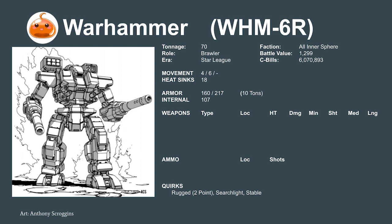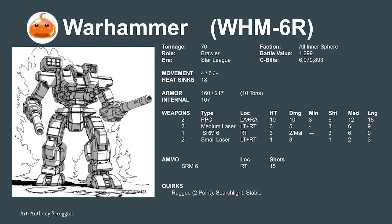The Warhammer is an offensive powerhouse with an answer at all range brackets. At long range, it's armed like a sniper with two Donal PPCs to punch a hole in its enemy's armor. Then, when ranges close, it can swap to a brawler with two Martell Medium lasers and a Hawley Short-Range Missile Rack 6 to tear out exposed components. Lastly, for hand-to-hand combat and anti-infantry work, it can use its two Magna Small lasers and two Sperry Browning machine guns.